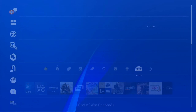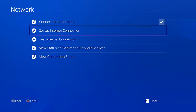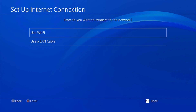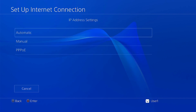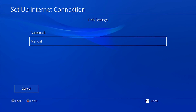we have to go to the settings, then the network, and set up internet connection. Here, you can use any connection that you prefer. But on this video, we are going to use our Wi-Fi. Then custom. And here, choose automatic, do not specify. And here, from the DNS settings, choose manual.